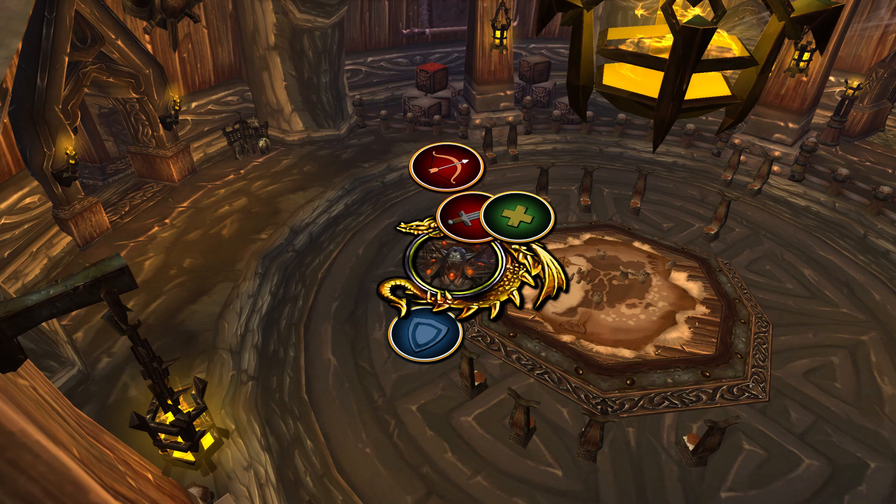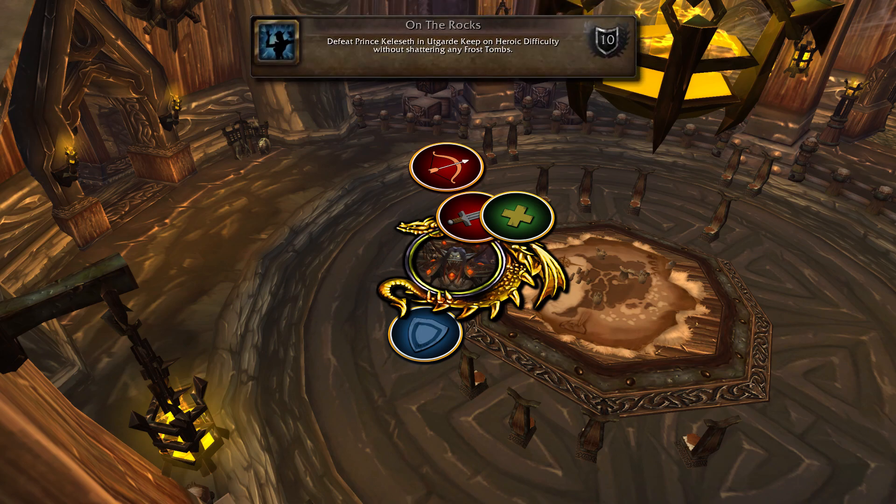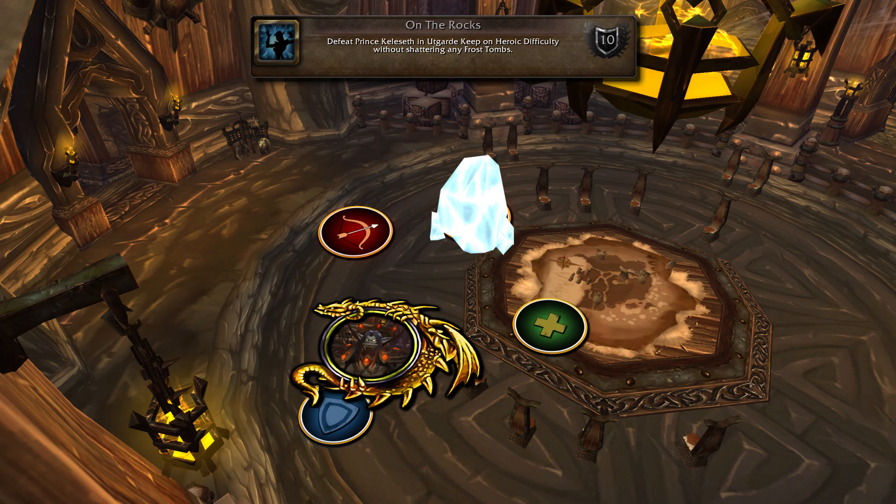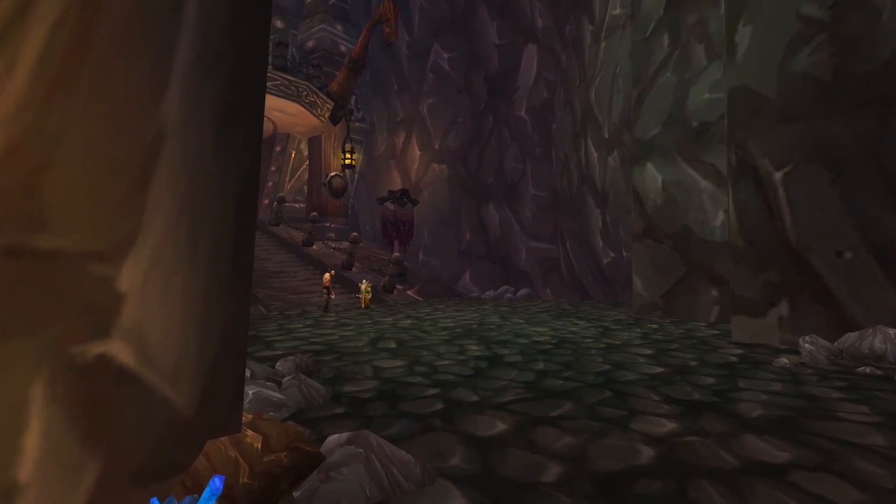On heroic, if you're going for the 'On the Rocks' achievement for Glory of the Hero, have the tank move the boss away from anyone who gets Frost Tombed so the tomb isn't broken by any AoE. This is a good time for the tank to pop defensives and the healer can focus on keeping the person in the Frost Tomb alive. Note that getting out of the tomb with a Paladin bubble, Mage ice block, or similar abilities will void the achievement.